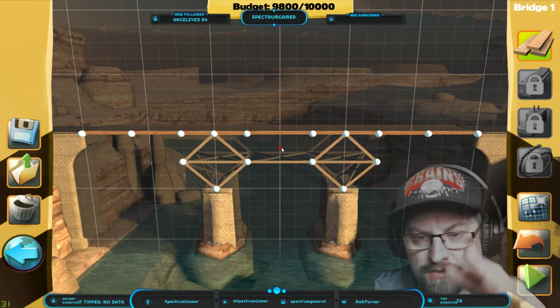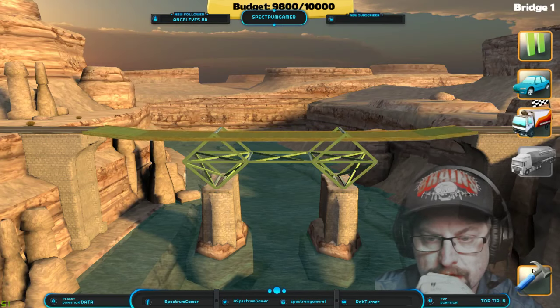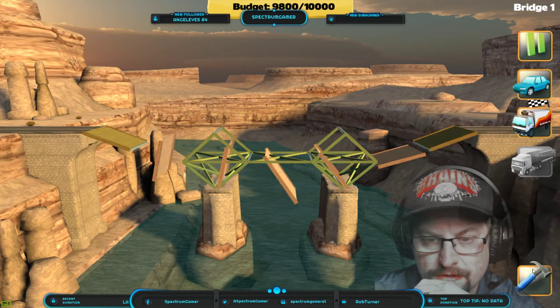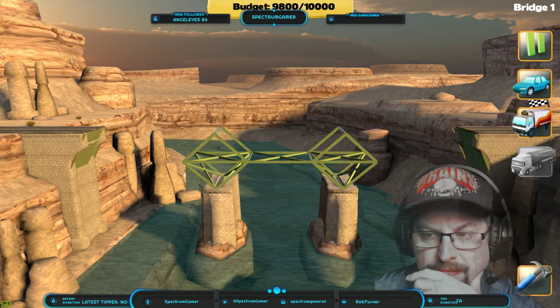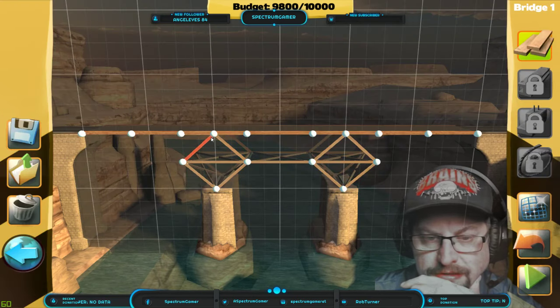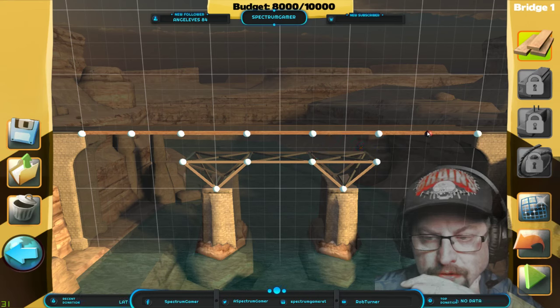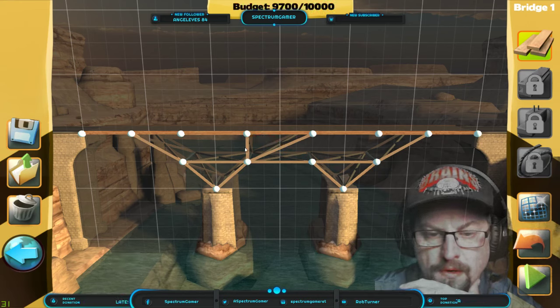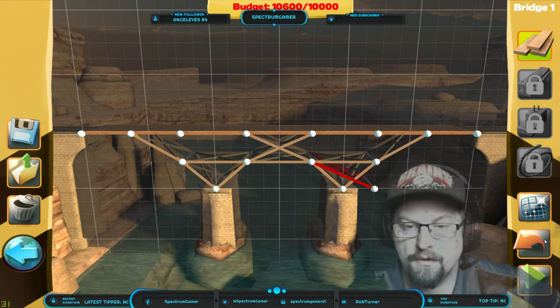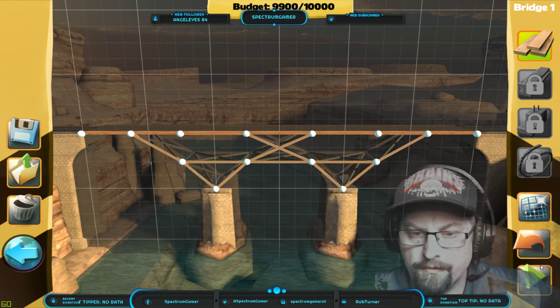I think that's just going to collapse — let's have a look. Yeah that just didn't do anything, those frames stayed. I'm guessing because I'm adding points and these aren't the actual support points. Let's take these out. Maybe if I do a cross — let's see if that holds.